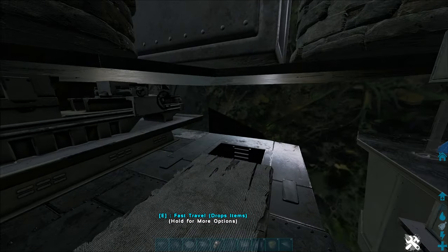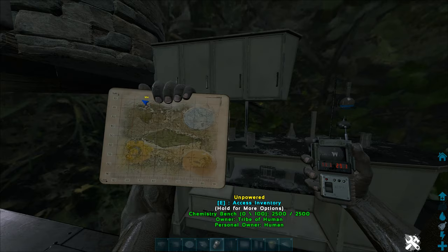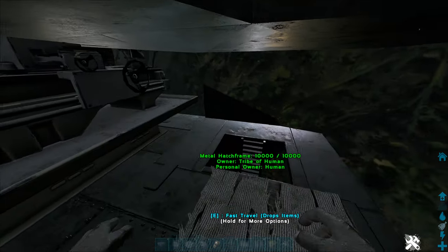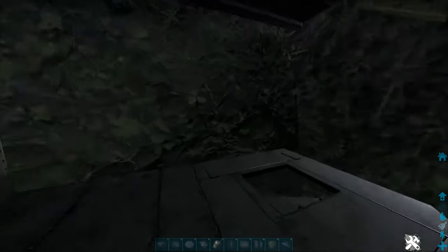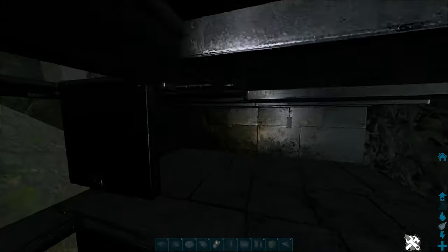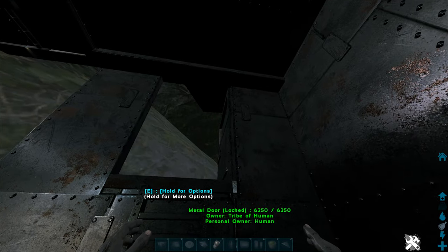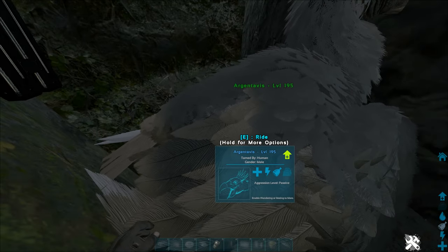This next base location I actually have a little bit built here because I actually had a base at this location on an extinction server a couple of months back. This is around 11.1, 29.1 and it's just in this little crack in the ceiling — quite a cheeky little spot that didn't get scouted for a good couple of weeks. I'll show you how much room I've managed to build in here; all that, plus there's a little floor in between the two floors as well. I was surprised I could get three decent floors of stuff including vaults at the top.